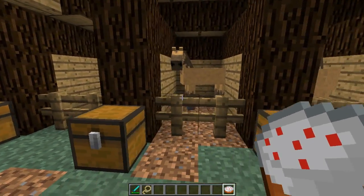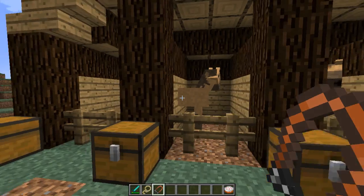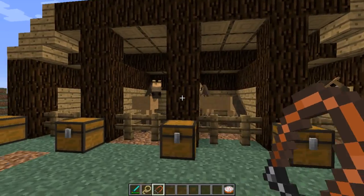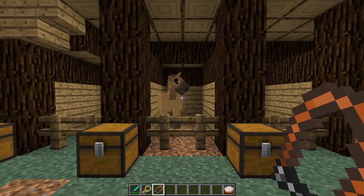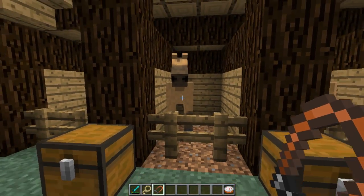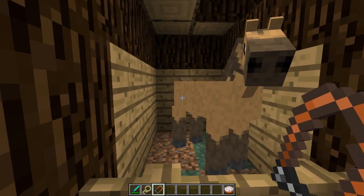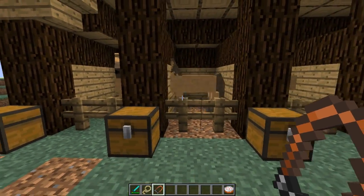He's mine now. The next item I'm going to show you is the Mustang's Bridle. This allows you to transform one of these wild horses into a Mustang. The Mustang is your fighter horse — it isn't scared of anything, it only gets tired by running, and it can trample your enemies. That's the Mustang.